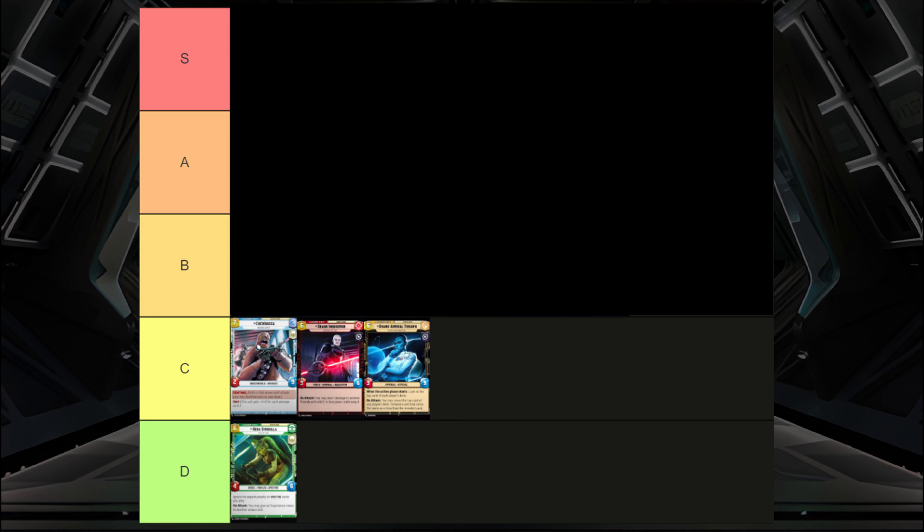Next is Grand Inquisitor, who is kind of in the same boat. He wants very specific units with three or less power that he can damage, ready, and attack with. His body is also a bit small at a 3/6 for six deploy. One redeeming factor is that he is one of the cheaper force leaders, so if you find him plus some really strong force cards you might be in a good position. But in sealed, if you're going to run Grand Inquisitor at the pre-release, you can just run Vader instead — he deploys one later but has the same force trait and is usually much better.